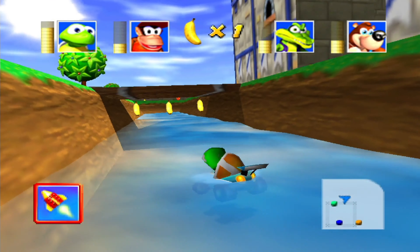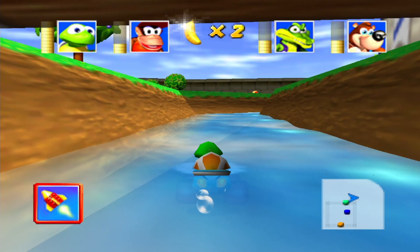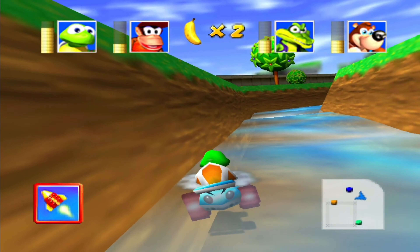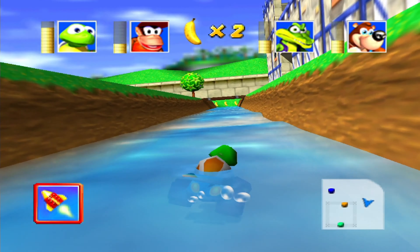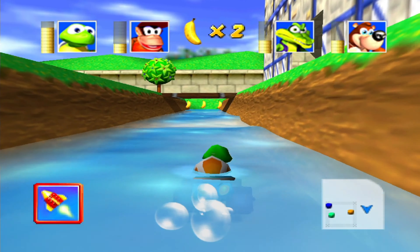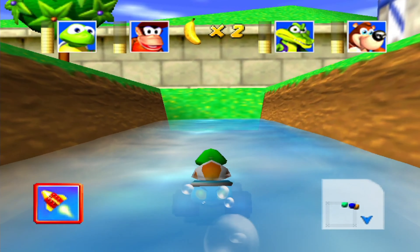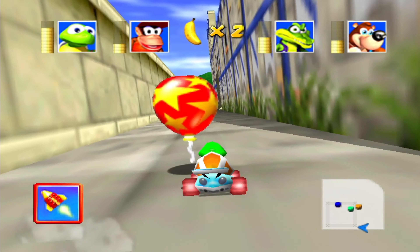If you decide to go in the water, you will actually find out there's also some bananas in here. Getting out of it can be somewhat of a problem because we don't have enough speed to climb out this way. But there is definitely a way to get out of here — you do need some patience. Unless you are smart and actually go in the water over here where the way out is a little bit shorter. There is definitely a ramp over here, so you're not stuck in there.